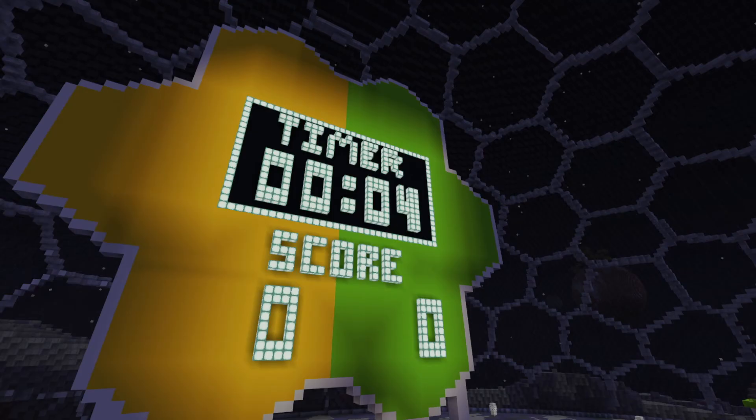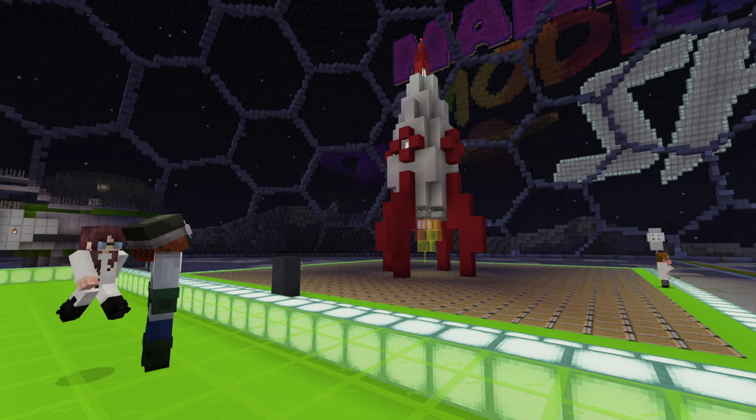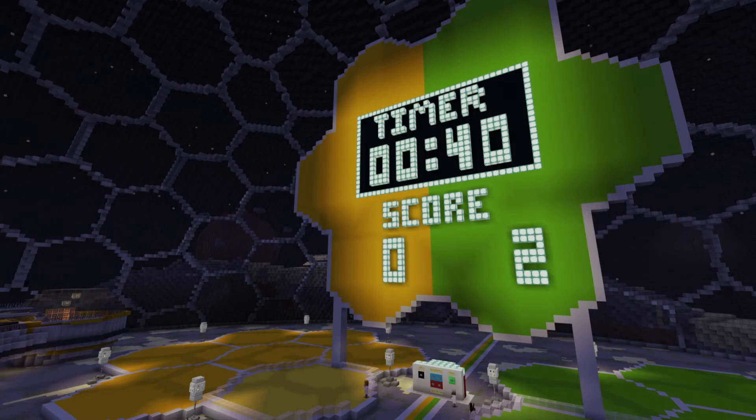The timer is coming to the end. When the timer ends we all get a notification and a small new timer on our screen appears. This is the voting time. We have a couple of minutes to look at each other's work and decide whose is better. We do this by standing on the glass area next to each platform. When a student stands on this area, the team score updates on the scoreboards.